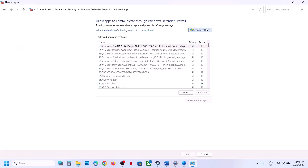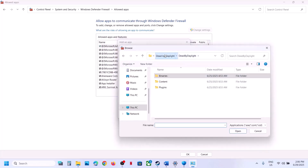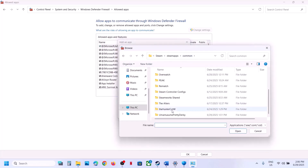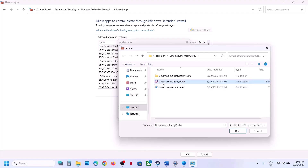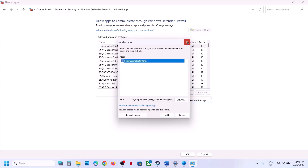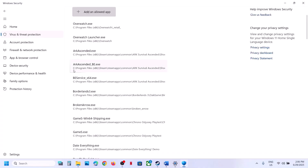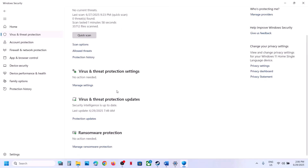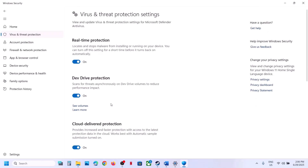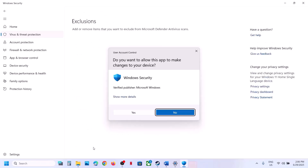Click Change Settings, then Allow Another App, then Browse. Go to the game installation folder again, open the game folder, select the game .exe file, click Open, then click Add. Once the game is added to the firewall list, you can launch the game and check.